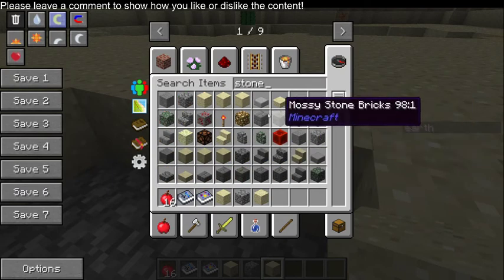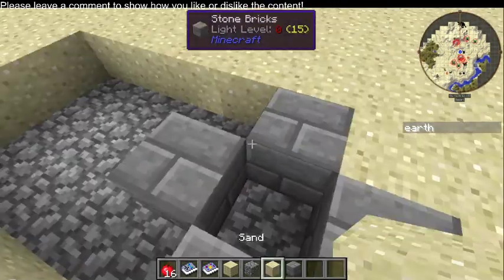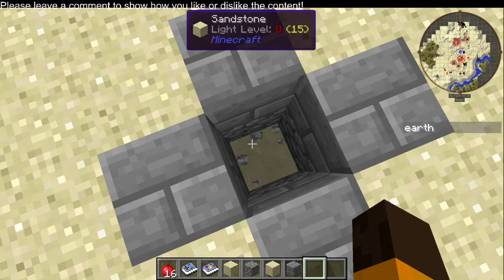Because not all people can afford the richest of materials. So what we're going to do is do this for the hatch. Now what I recommend is having your bunker at least 20 blocks below the surface.